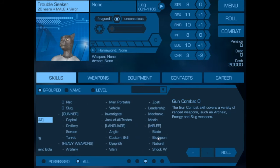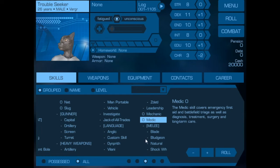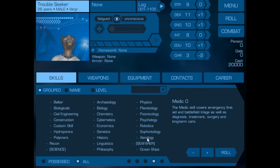You can either navigate via dropping and dragging, or you can use the radio buttons instead if you would prefer. I generally just drop and drag.